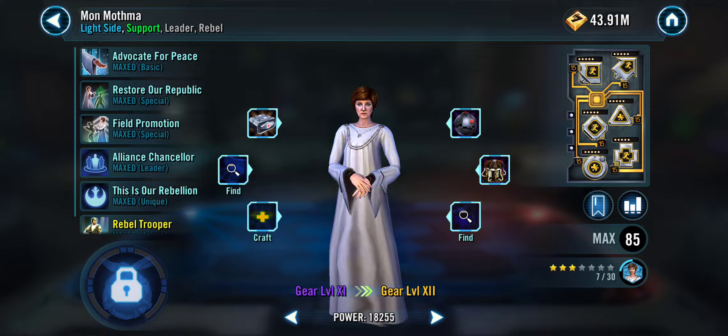If you look at the teams, there are a few that really work well to stop the usual suspects. There's going to be attempts to use a solo Nest or maybe a solo Malak, and there's the possibility that people will use Treya on it, thinking that all the out-of-turn attacks are going to cripple the team. There's a couple of variations of this Mon Mothma team that can stop both. And then there's Jawas — believe it or not, Gear 12 Jawas just tear this team apart.